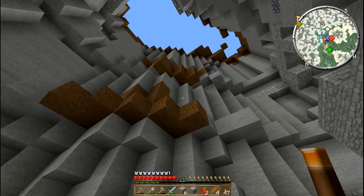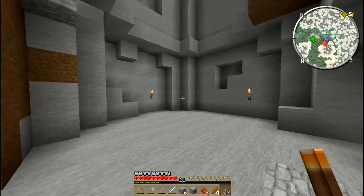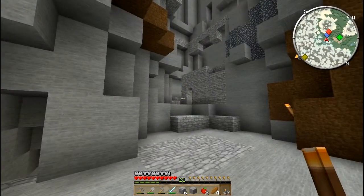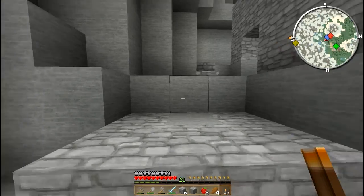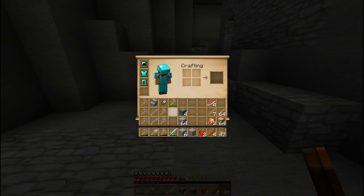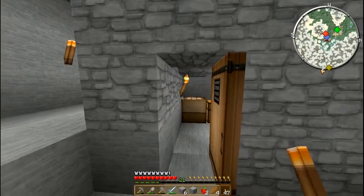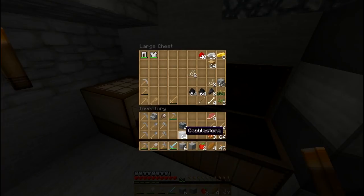So without any further ado, I'd like to fix up the stairs that go up so that it's much easier to get there. I'm trying to decide how to do this — I'd like to increase the capacity of the stairs. Let's get into the shelter and check what I have. I've got plenty of cobblestone, so I'll put this stone away for now.